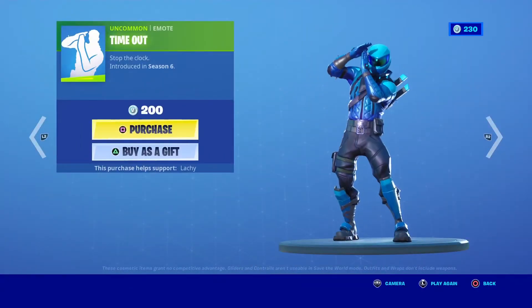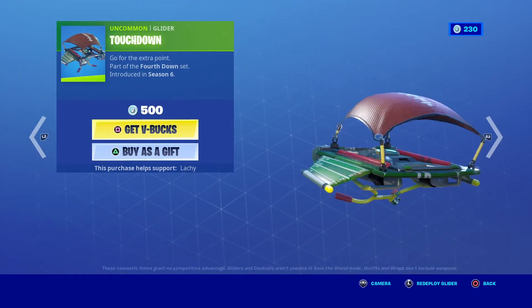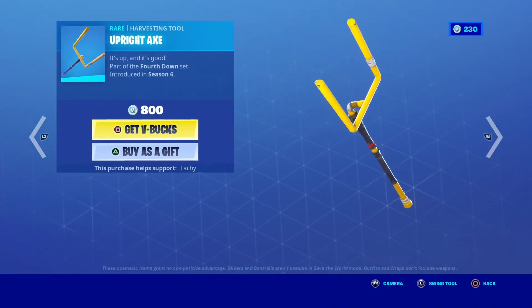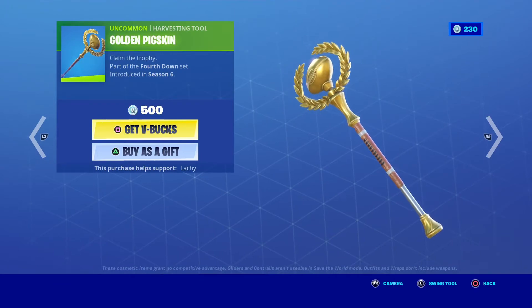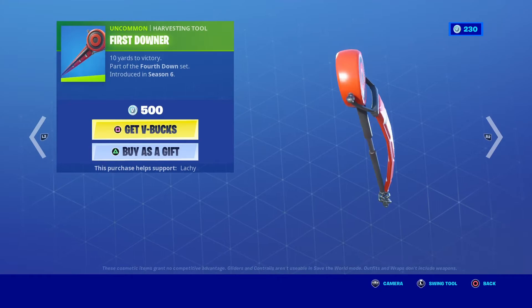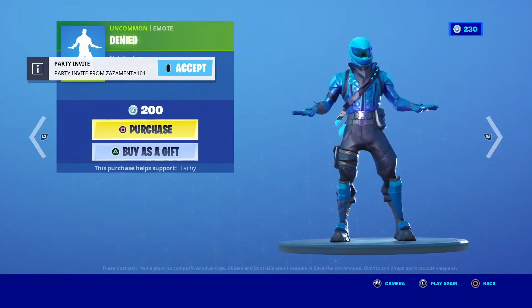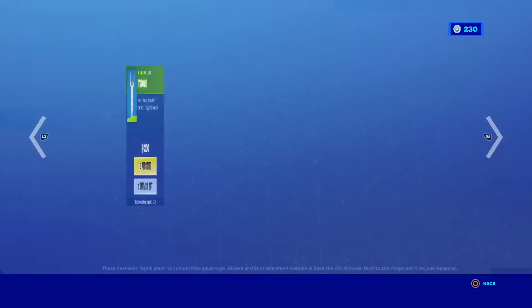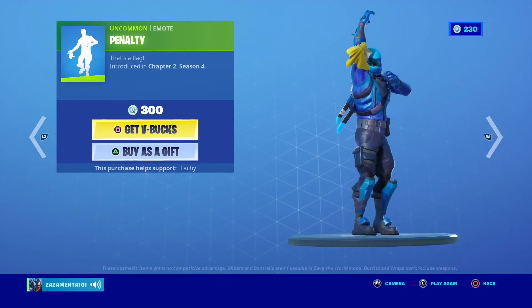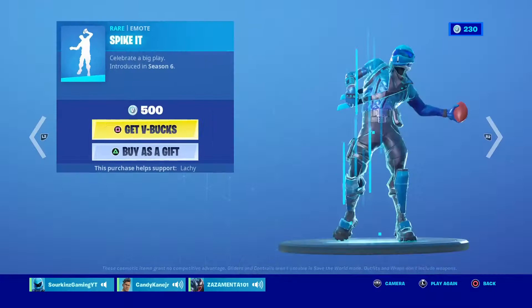We have Timeout. We have Touchdown. We have Upright Axe. Golden Pigskin. First Downer. We have Denied. We have It's Good. We have Penalty. Hey sisters. Oh sup snower. We have Spike It.